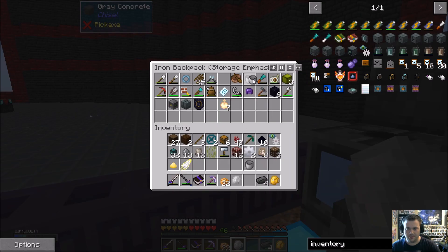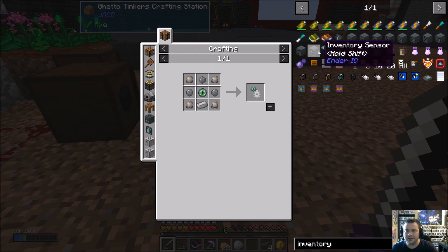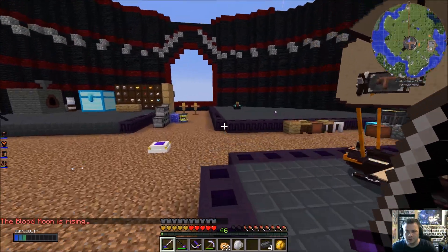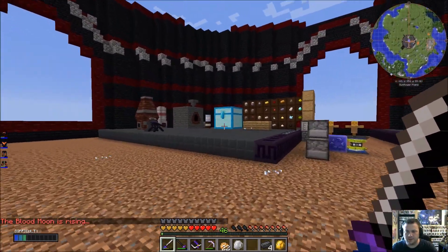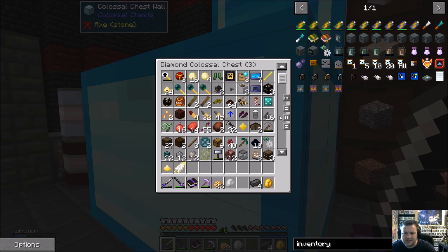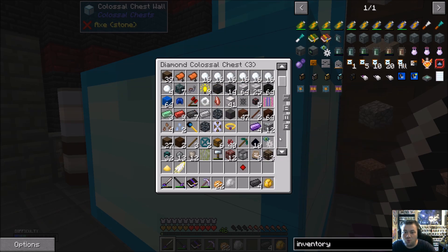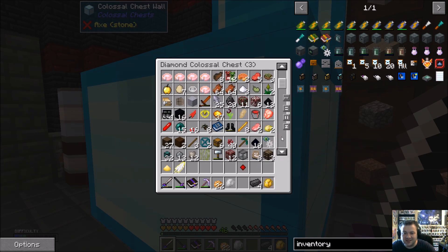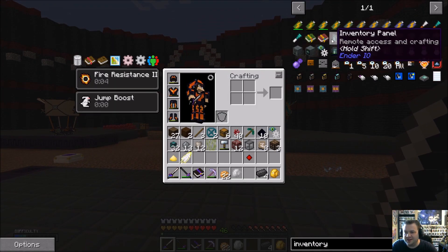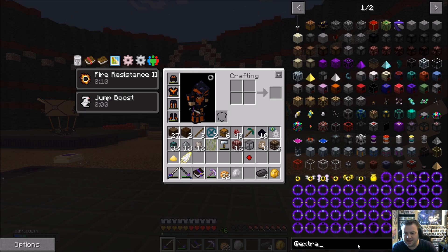We've got a bucket right here — and then it's just glass I think. So there we go — liquid tank. Now all we're waiting on is the screen, which requires stone burnt, ender shards, and a resonating redstone crystal. I only have one resonating redstone crystal. I'm going to have to get some more of those. Let's see how far we can get on one resonating redstone crystal.